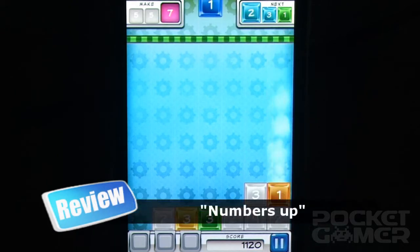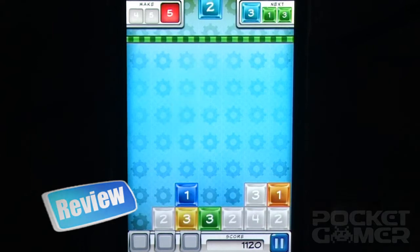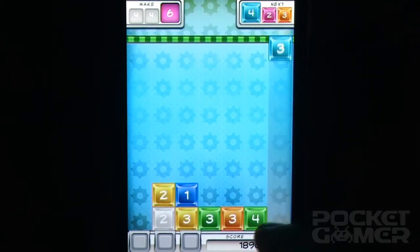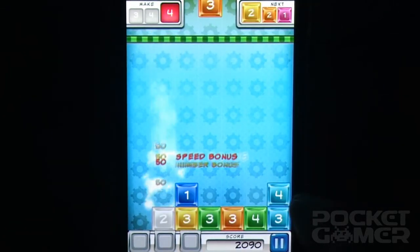It goes a little something like this. Colored blocks, each containing a number, drop from the top of the screen. You have to match up two or more blocks so that they add up to the featured number at the top of the screen. Do this and the blocks disappear, giving you points. You get bonuses for matching up blocks of the same color or number.